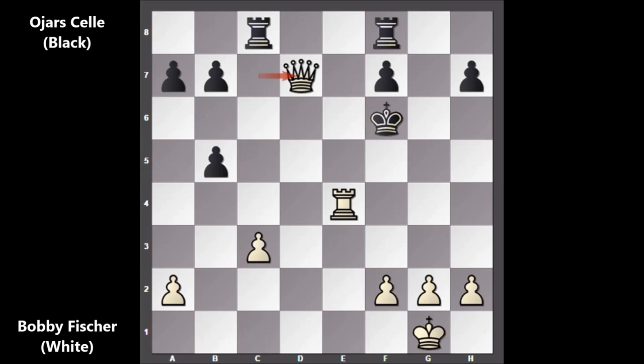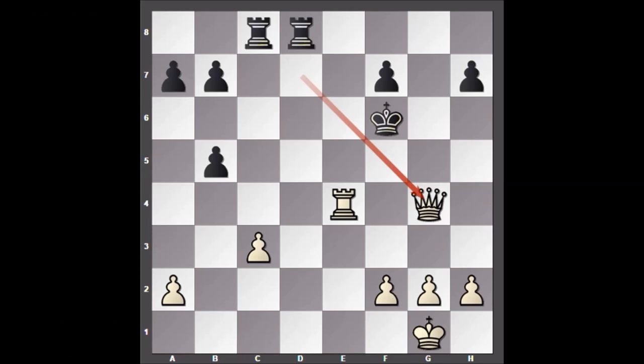And then Bobby Fischer captured the queen — queen takes on d7, attacking the queen. A funny move, trying the last trick. If playing a move like capturing the b-pawn, there is a back-rank mate with rook to d1. But Bobby Fischer was not foolish, so Fischer played queen to g4, defending the queen and also defending the back-rank threat. There is no checkmate, and Bobby Fischer has the extra queen. After queen to g4, his opponent resigned — he has no chance against Bobby Fischer. This endgame is basically a rook against queen endgame, which is losing.